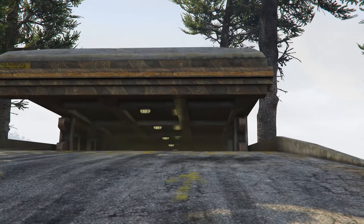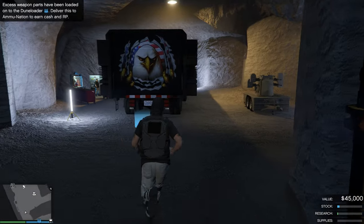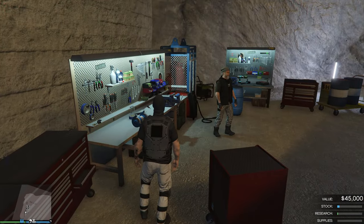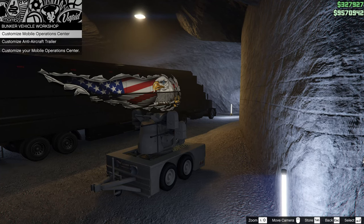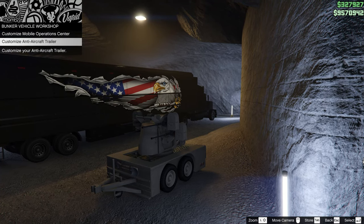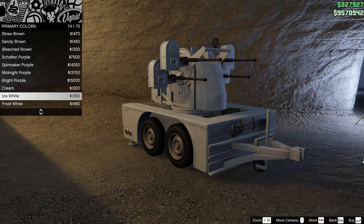Let's head over to the bunker and I'll show you how to modify this anti-aircraft trailer. This trailer will be placed near the workshop in the bunker. Go to the mechanic and open your workshop menu, then select the vehicle you want to customize. You will then be able to change the color of your trailer, change liveries, or change weapons.